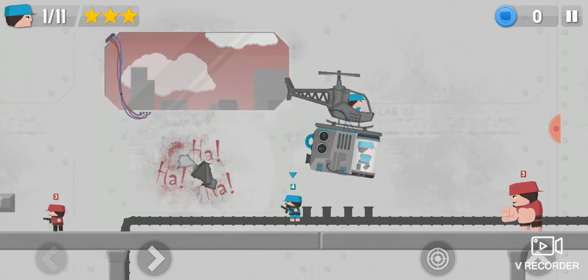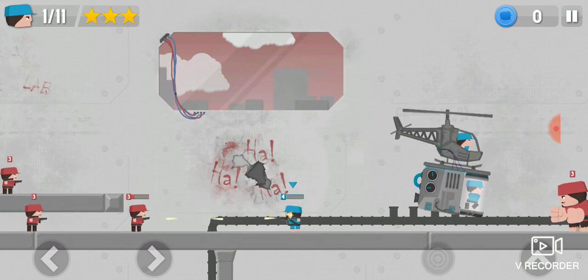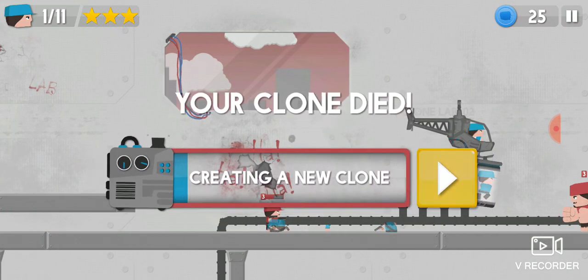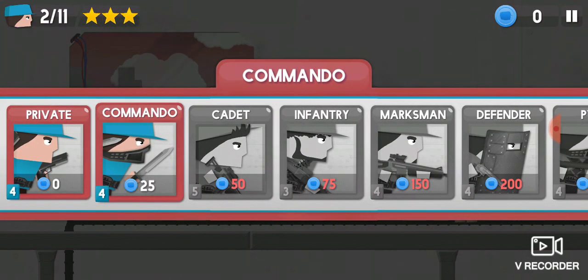Now you have to kill as many privates with this private, because you need a lot of points. Now you get the commando.